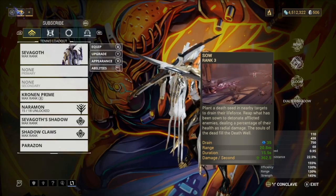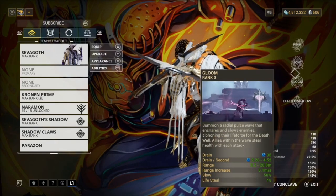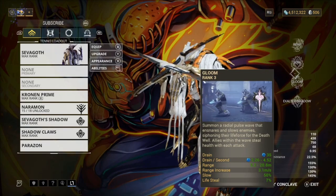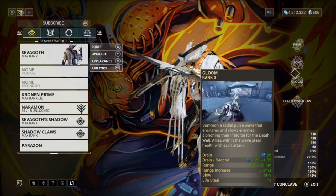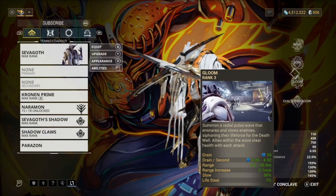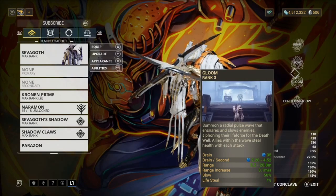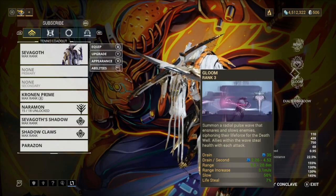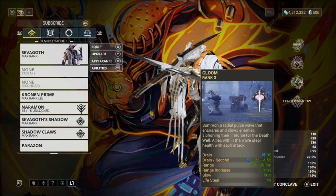Next we've got Gloom, which you always want to be using because it can give you health. What this does is summon a radial pulse wave that ensnares and slows enemies, siphoning their life force for the Death Well. Allies within the wave steal health with each attack, so it's very very good.